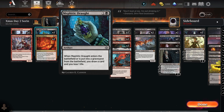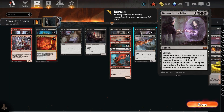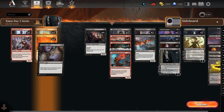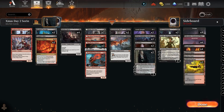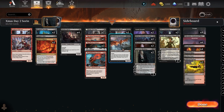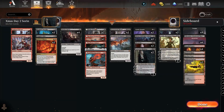I put the Drought in there — never saw it — but we could use it to sac for the Bargain cost. Beseech the Mirror also has Bargain, so we have a number of things we can sac to activate it. Celestis makes it nighttime, which is really helpful — draws you a card, gains you life. I put in one Blood Letter just in case you get that Ultimate; one hit with that. The deck was pretty fast, and with all the removal you're able to take care of your opponent's creatures, push it to nighttime, and swing in for big damage.